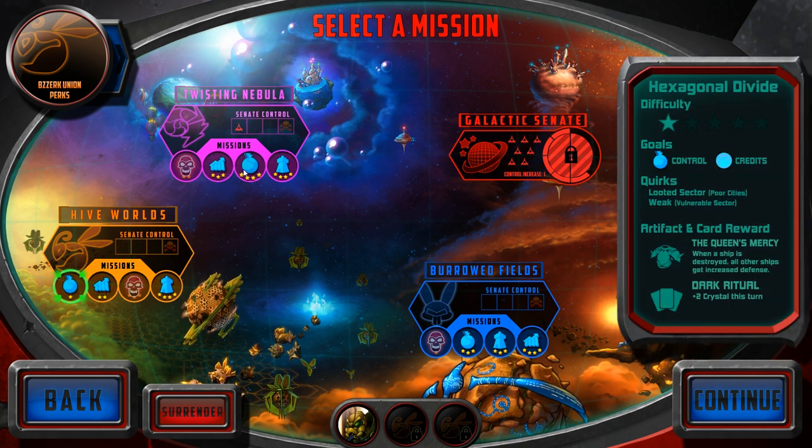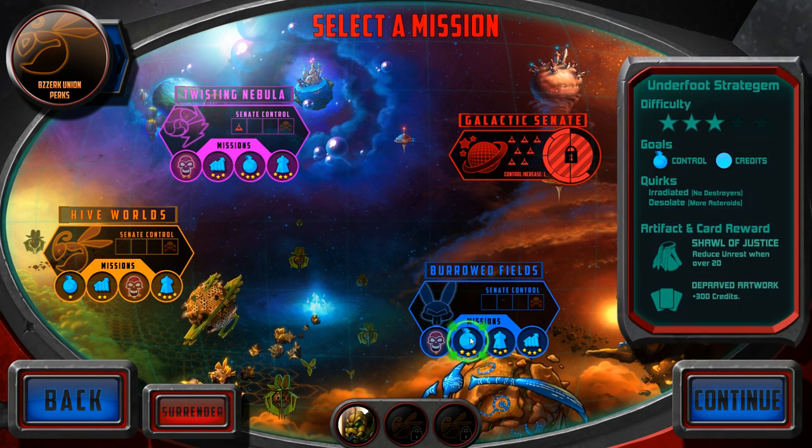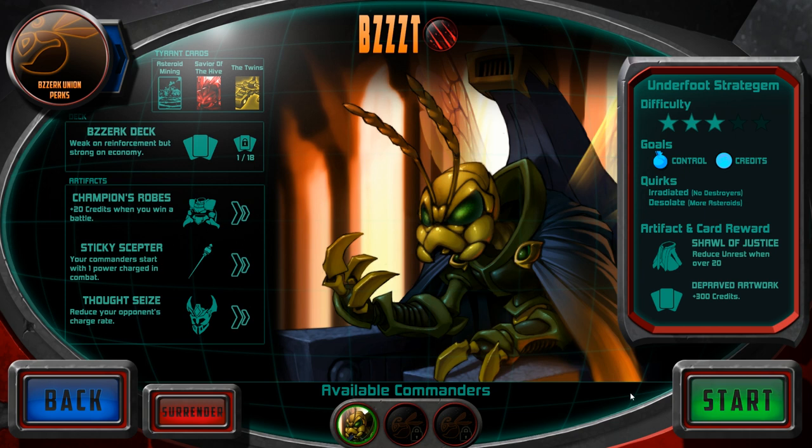Or Queen's Mercy. For better or worse, I think I'm going to go with Shellshock. It's tempting to go with this one just because depraved artwork is super helpful. Let's do Underfoot Stratagem. Because Shawl of Justice is not that helpful. No destroyers — that's worrying, but we can make it work. Unlocking the card for just 300 credits seems absolutely worth going for.